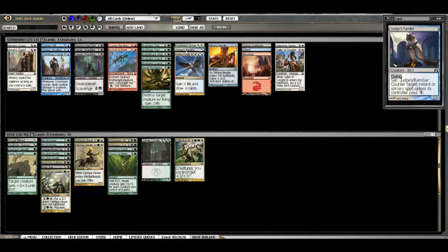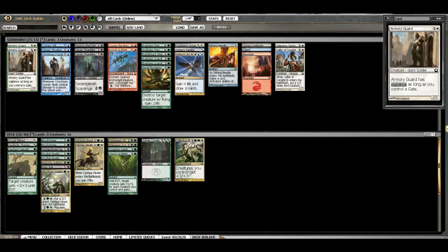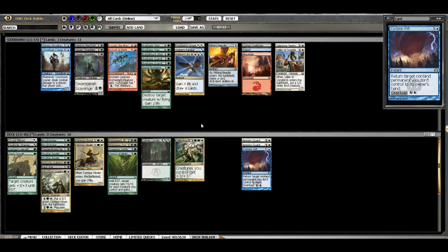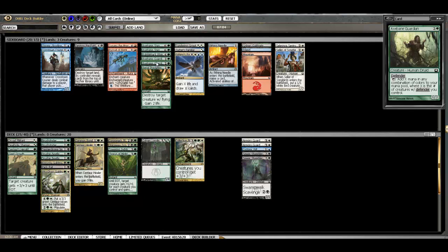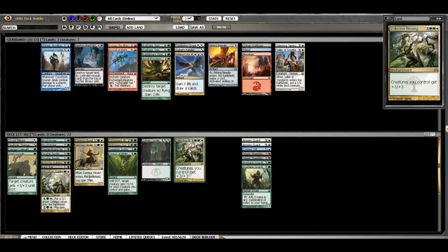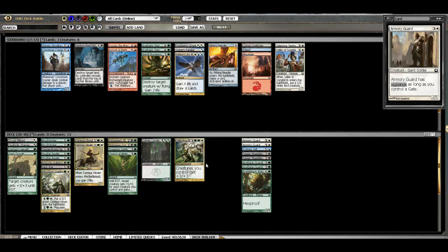Cyclonic Rift is there. If we played both Axebane Guardians we could possibly splash the Cyclonic Rift. Cards we're considering: Armory Guards, Cyclonic Rift — though it would tax our mana into four colors. We've got two Shamblers. Aerial Predation would be playable since we're kind of open to Flyers. We're looking at these Axebane Guardians, though they're a lot better when you've got some really humongous drops like Axebane Stag or Horncaller's Chant. The Rhino I guess is worth consideration. We need to cut five of these cards. If we're not playing the Axebane Guardians we could — one way to go would be double Axebane Guardian plus Cyclonic Rift — but I think I'd rather be a little more consistent than that.